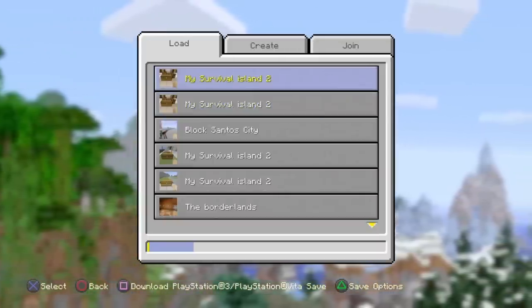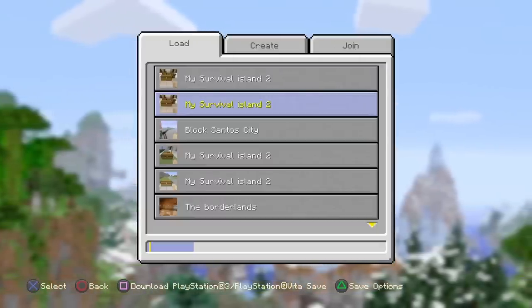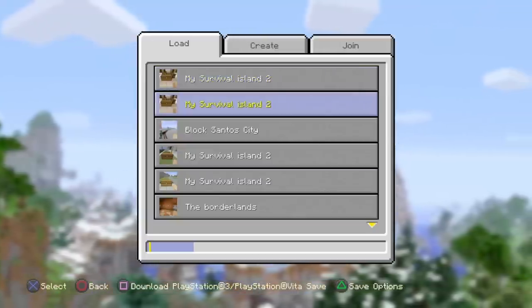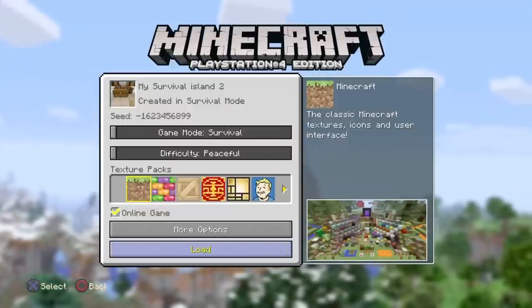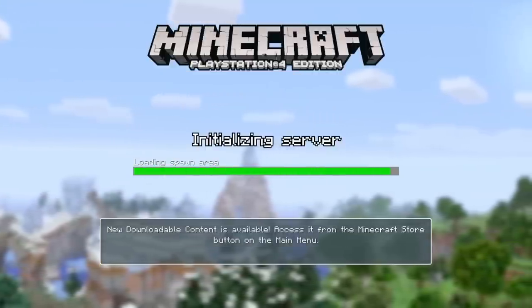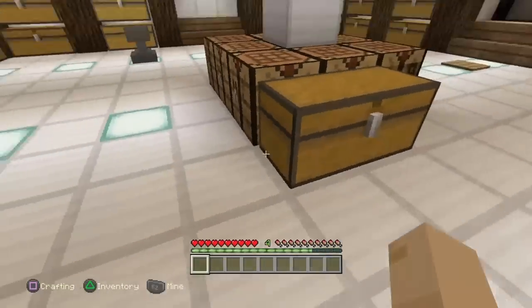So there are the two saves — the first one and the second one. The one we're on now was the backup, in case the first one went to creative or got corrupted. Both are complete survival. We're going to load up the one where we did the glitch — it only takes a second. And there we go, we're in the game.